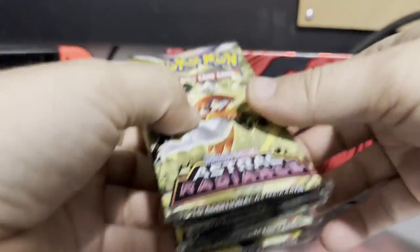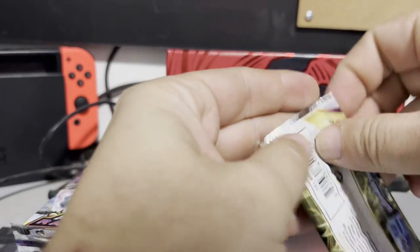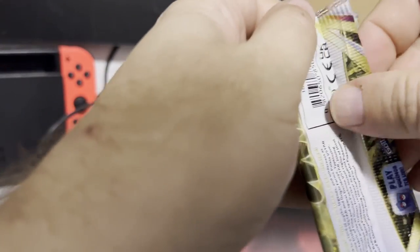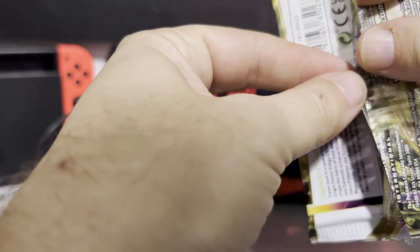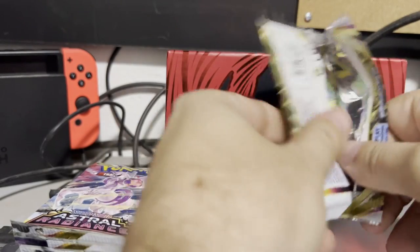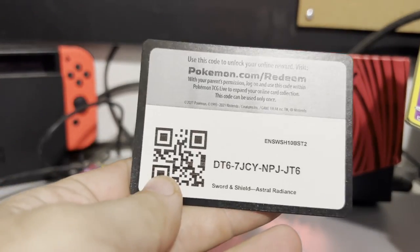We're going to start off with our eight packs. The Hisuian Decidueye — I don't know if you guys like the Hisuian forms or not. Some of them I seem okay with. I'm okay with the Hisuian Decidueye, I'm okay with the Hisuian starters. I was a little unsure at first with the Typhlosion, but then I just came to like it — it's not bad.